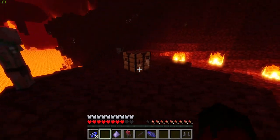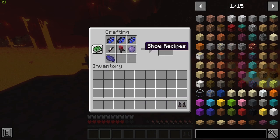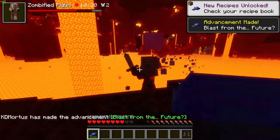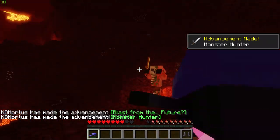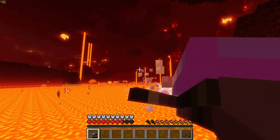Its attacks include an aerial body slam, punching, smashing, and sucking the blood of its prey to regenerate its health. If slain — however unlikely — the warped mosquito drops warped muscle and hemo sacs. These materials can be combined with others to create the hemo lift blaster, an upgraded version of the crimson mosquito's blood sprayer. It is a powerful, long-ranged weapon with good durability and one of the favorite weapons in the whole mod.